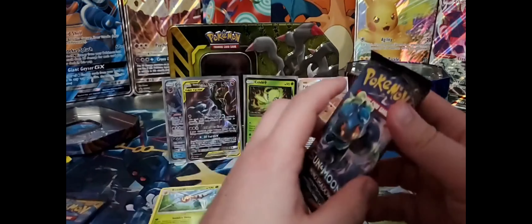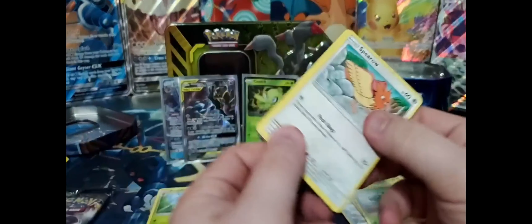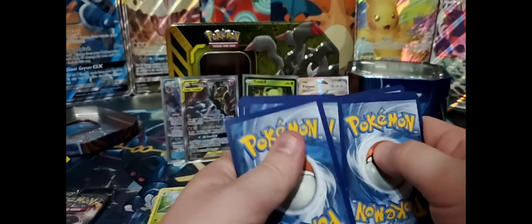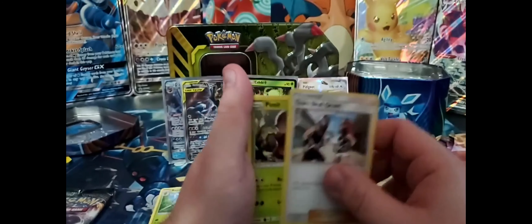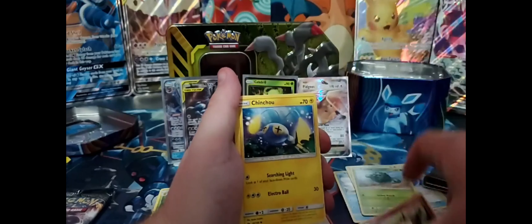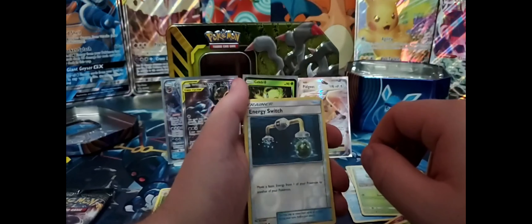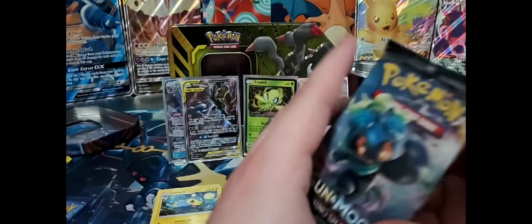Let's go for Burning Shadows next — actually, let's do the base pack first. There is your next code card. We have an energy, a Team Skull Grunt, a Pinsir — very nice artwork, Pinsir there. Hold your ball. Cutiefly, a reverse hollow Energy Switch followed by a normal Laturn, no hollow, but it still counts. That's fine.